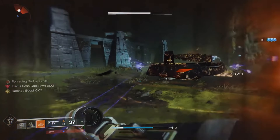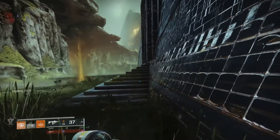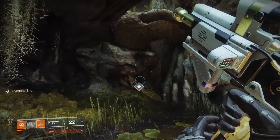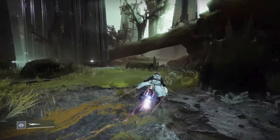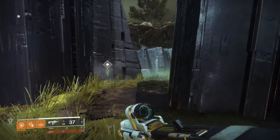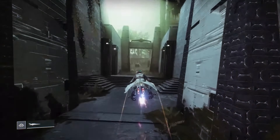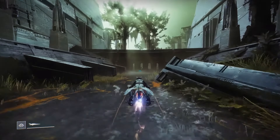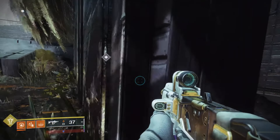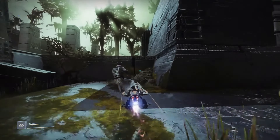Take out the 3 abominations — once they're all dead, the darkness buff will go away. Then you'll need to shoot the darkness crystal, and you'll need to shoot more of these to get the secret chest. Watch where I go to shoot the second and third crystal. The secret chest will be in the building on the right.